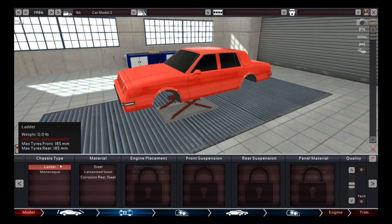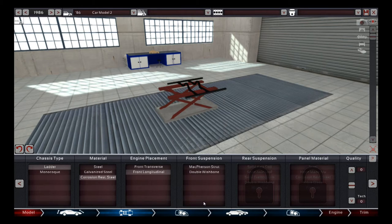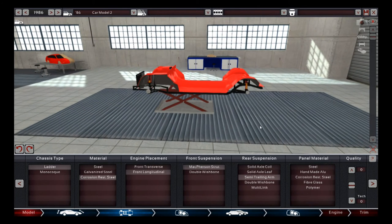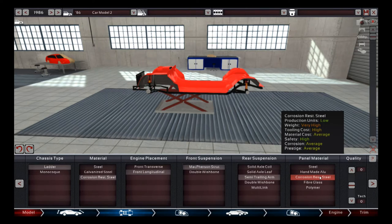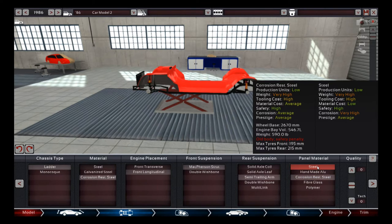We're going with corrosion resistant steel and a front longitudinal mount, then McPherson strut and semi-trailing arm for our suspension setup. I noticed we now have corrosion resistant steel available for body panels as well — that's interesting, I've been missing out on that with our other car bodies. It might be something added in an update, or maybe something I just didn't know about since I've always been working in earlier time periods.